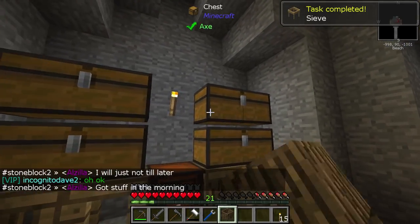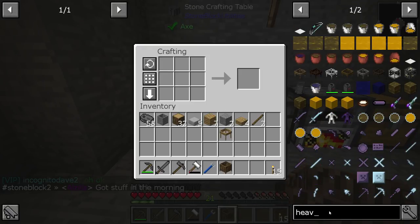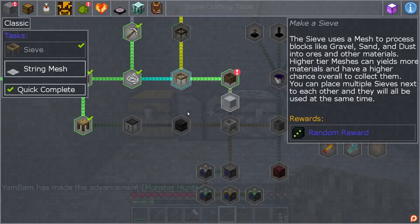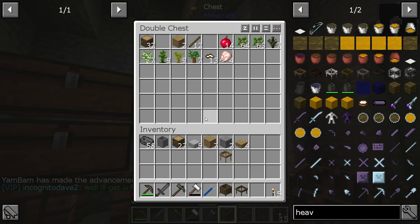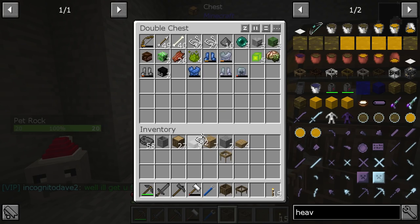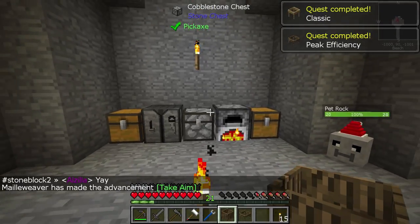We'll make some sticks since the sieve requires them - and voila, we have a sieve. I also want to make a heavy sieve, which is the main one we're probably going to use. We can also go ahead and make a string mesh to get some quest rewards out of the way, which will give us extra reward chances - hopefully something nice. Quest complete!